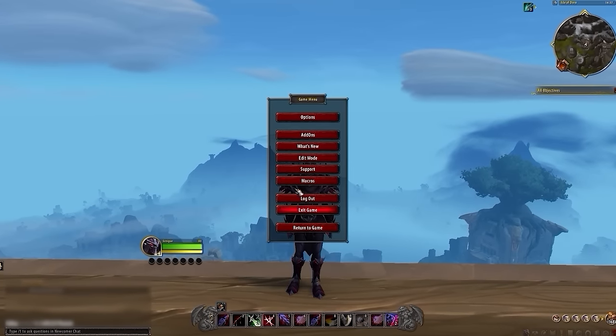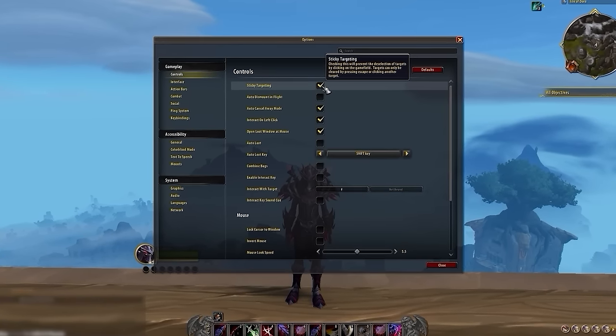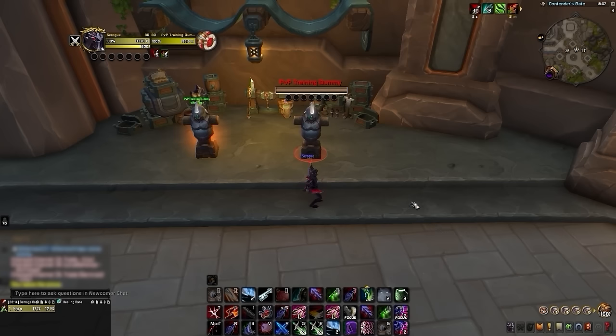Start by pressing Escape and opening up Options. Under Controls, make sure you have Sticky Targeting enabled. Without this setting enabled, if you accidentally left-click the ground for whatever reason, you're going to lose your target.